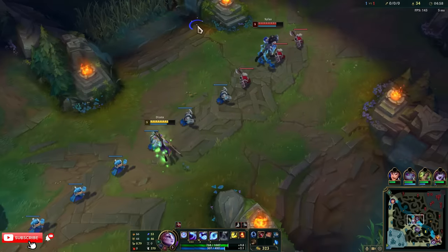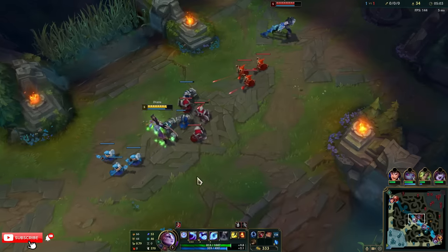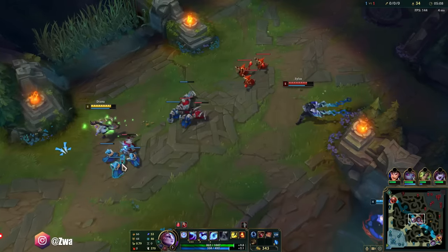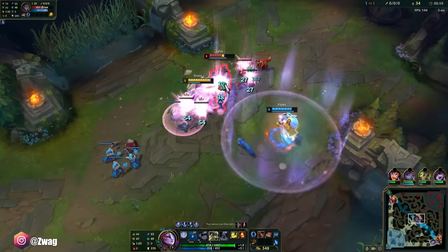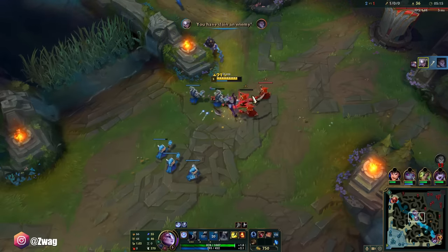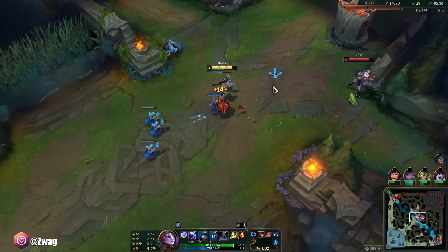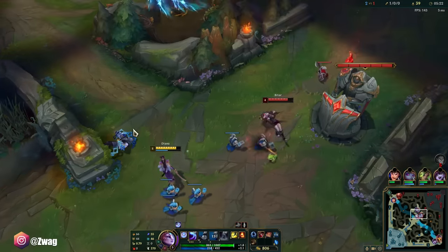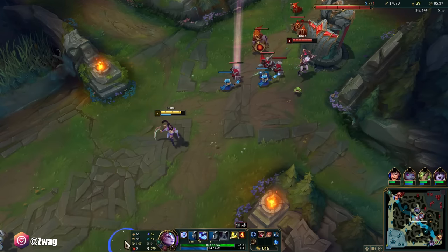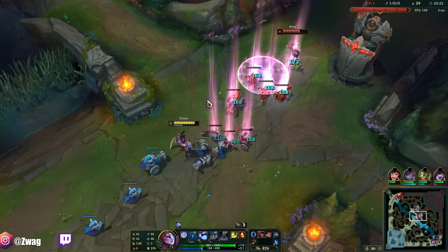Dragon ocean. I think we should just fight him — he's scared of us. Oh, if he dashes in... he's so dead. He has a flash. Can he live? No, he cannot. So I'll push away, reset. Go get those Sorkshoes, and I can look to roam and help bot lane or something.